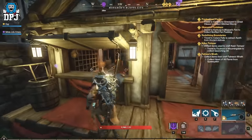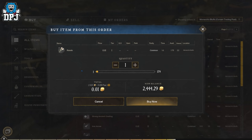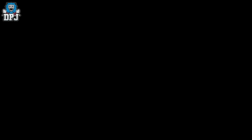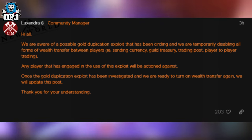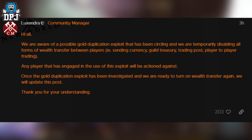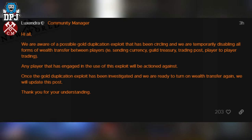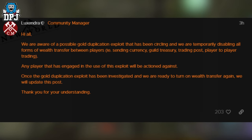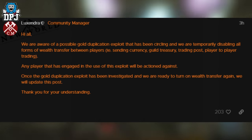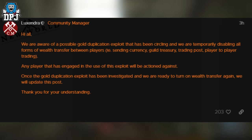It isn't just trading that's been disabled. You can't buy or sell from trading posts. You can't deposit or withdraw from treasuries. Amazon pulled out a statement saying: we are aware of a possible gold duplication exploit and are temporarily disabling all forms of wealth transfer between players — sending currency, guild treasury, trading posts, player to player trading. Any player that has engaged in the use of this exploit will be actioned against.